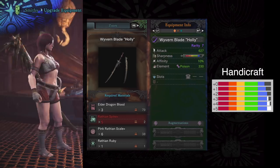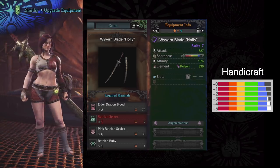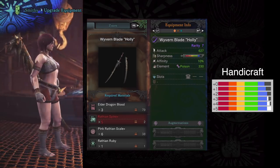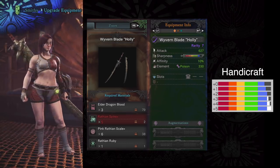Coming in at number 5 is Wrathion, Wyvern Blade Holly. I like this blade a lot because it's got very good attack at 627, it's got decent blue, 10% affinity, 330 Poison, which goes good with any monster, and it even has a decoration slot and can be augmented twice.